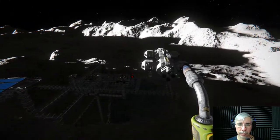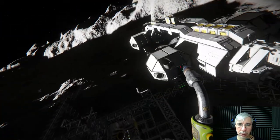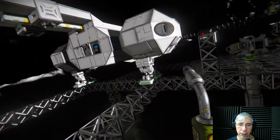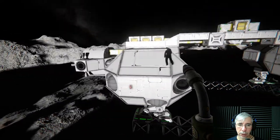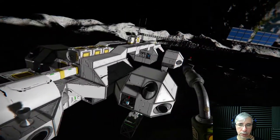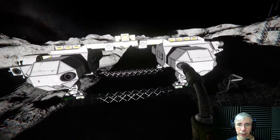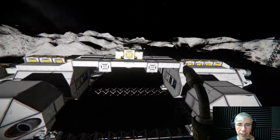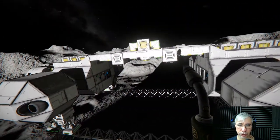I want to move the Eagle Transporter from there because currently it's not connected to the power grid. I had some solar panels stuck into it so the batteries could be loaded, but I have since dismantled those panels and now I want to move the Eagle Transporter.